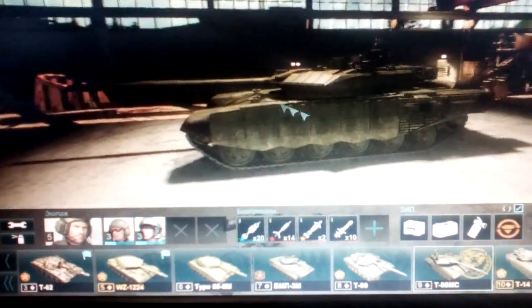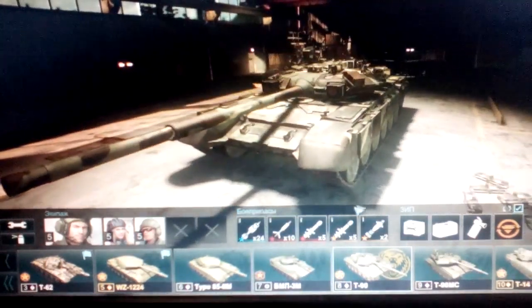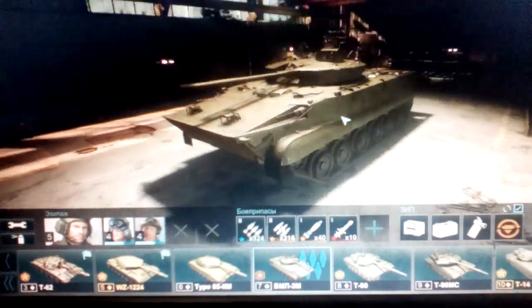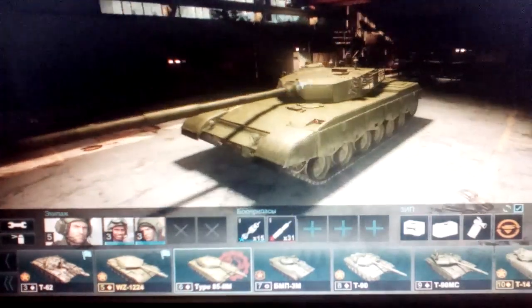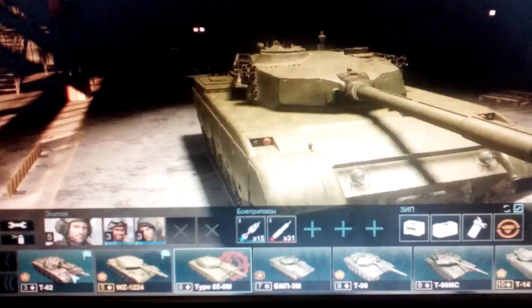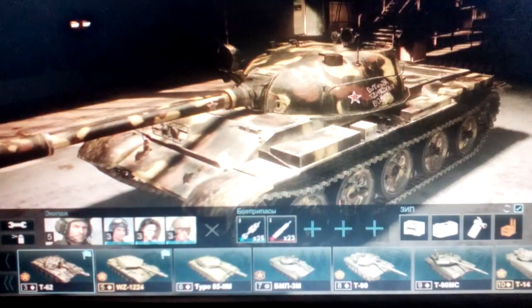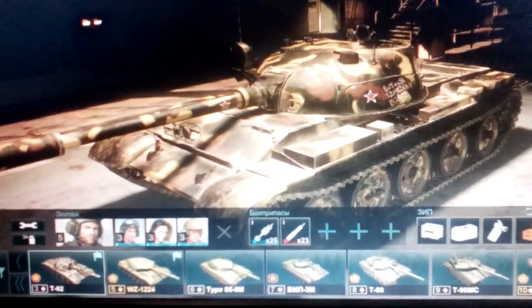There is a little bit of difference in the interface between the Russian server and the European one. There you can of course see some missiles and vehicles in my garage. Once again — T-90, this is how it looks. T-90 regular, BMP-3M, Chinese Type 85, and yes, you all know T-60L. That would be it — thanks for watching guys, subscribe, share, bye.